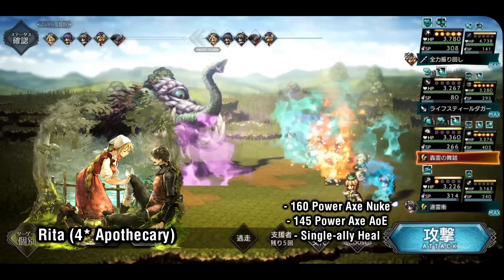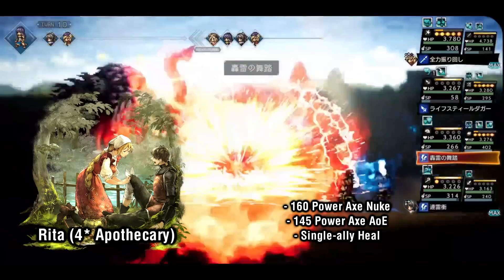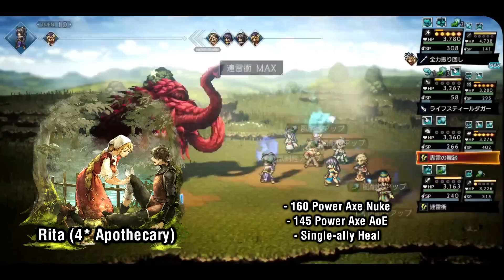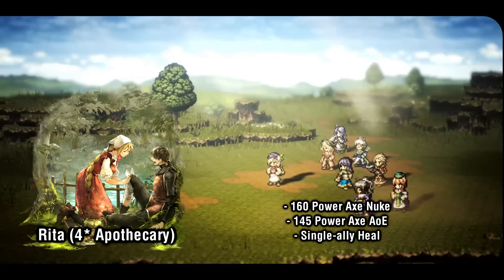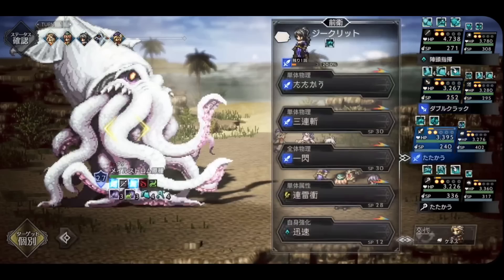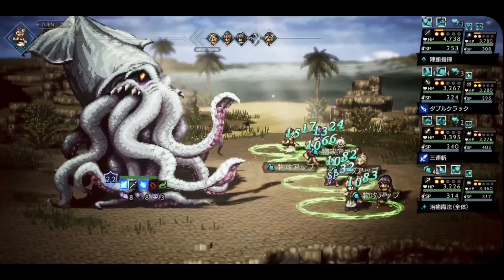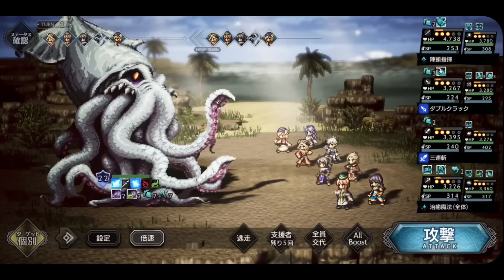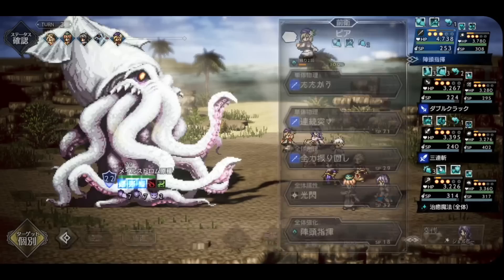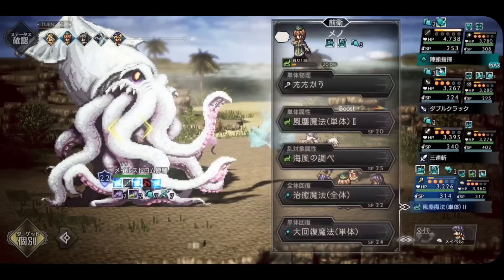Finally we have Rita, who has the least impressive kit of the 4-star Apothecaries in my opinion — no multi-hit nor high damage skills, and neither of her passives are super noteworthy. Her highest damage move is her 160 power axe nuke, guaranteed to crit. Her final skill is a 1-hit axe AoE that also restores some of her own HP. Between all the Apothecaries, they have various skills that can heal and grant immunity to specific debuffs, and some can grant elemental resistances as well. While these can be helpful in niche situations, it's much more important to rate units on their universally useful traits such as multi-hit or nuke capability.